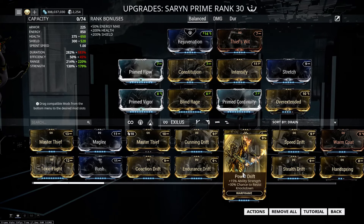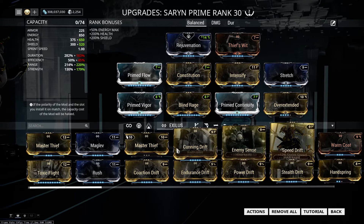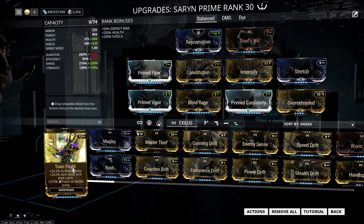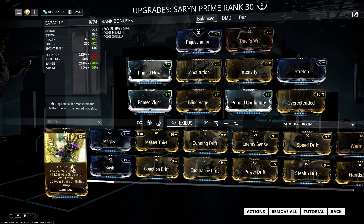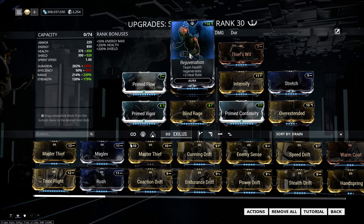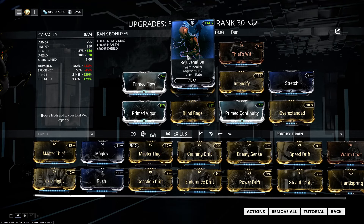You can get more range, more strength, or more quality-of-life features — whatever you desire. Another interesting option is the Toxic Flight mod with increased toxin damage on bullet jump. Combine that with a strong hitting weapon like Lanka, and you get really hard-hitting toxin procs which you can spread with your spores. But put in what you like. The aura slot is also tricky — if you don't want to sacrifice a Forma, Rejuvenation is quite good.